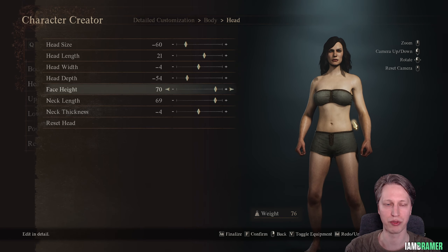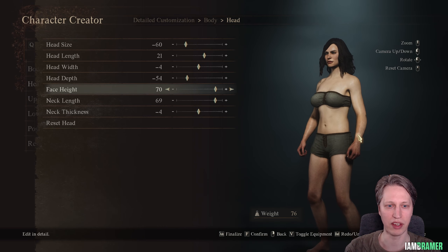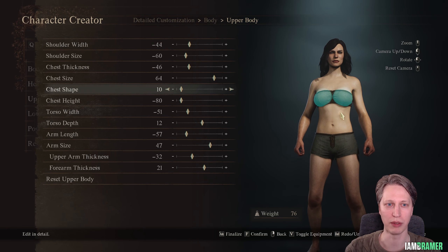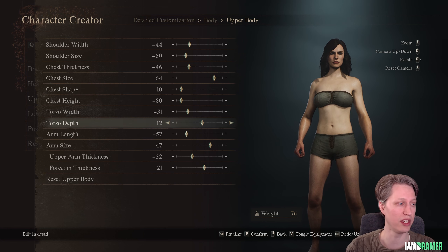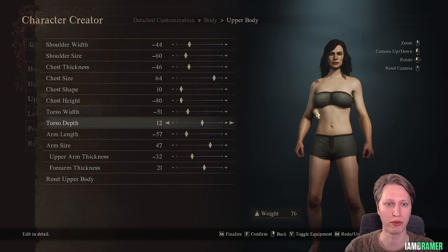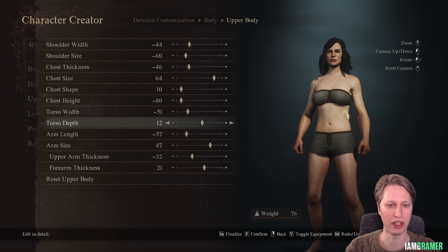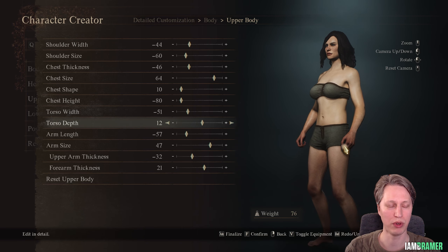Head length is 21, head width is minus 4, head depth is minus 54, face height is 70, neck length is 69, and neck thickness is minus 4. For the upper body, shoulder width is minus 44, shoulder size is minus 60, chest thickness is minus 46, chest size is 64, chest shape is 10, chest height is minus 80, torso width is minus 51, and torso depth is 12.